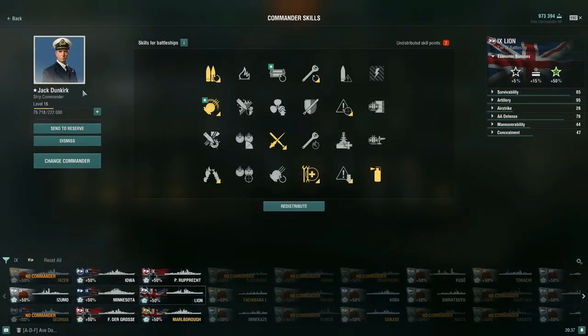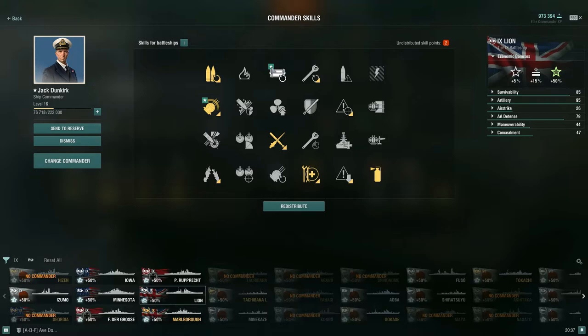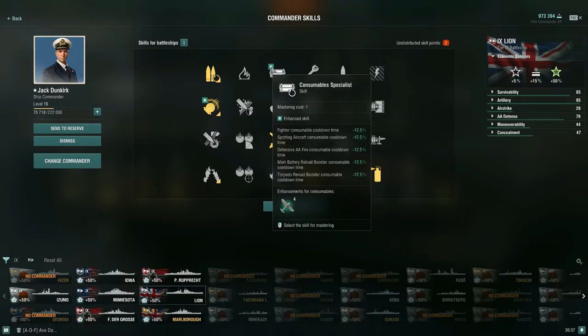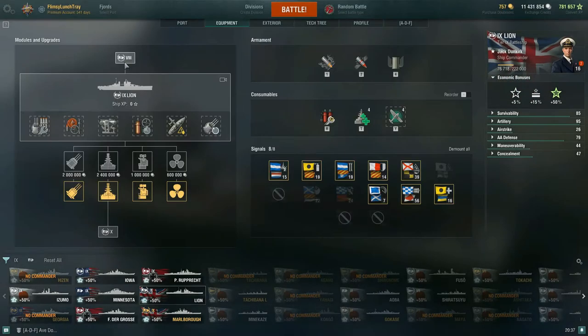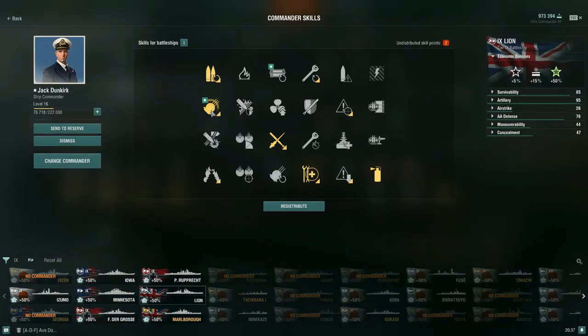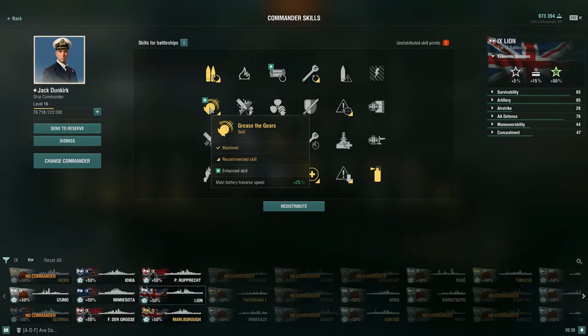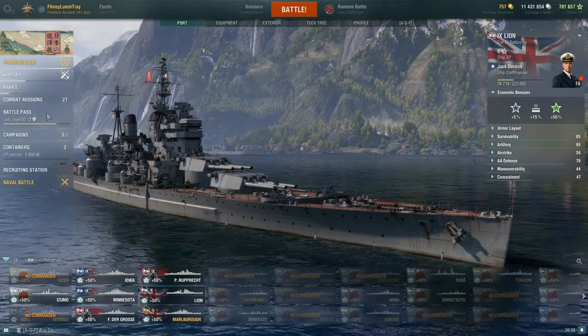Now let's look at the commander. I have Jack Dunkirk, a seasoned commander with two enhanced skills — Consumable Specialist for reduced cooldown on consumables (mainly benefiting spotting aircraft here), and Greased the Gears at plus 25% rather than plus 20%. I'm planning to move him to Conqueror soon. You can pick up his counterpart Bert Dunkirk from the armory — he has the same enhanced skills but with different cruiser/destroyer specialist enhancements.